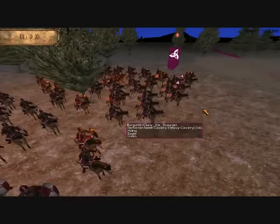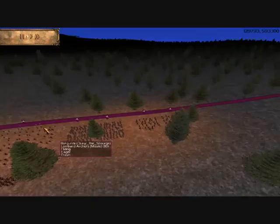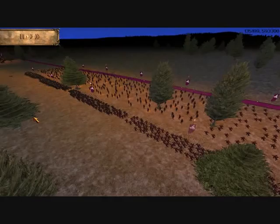I've deployed three of those cavalry units in these woods here so that they are hidden at the beginning. My intention is to give the enemy the impression that my cavalry is weak, and so lure him into making a cavalry strike on my left, which I will then surprise him with the bulk of my cavalry.